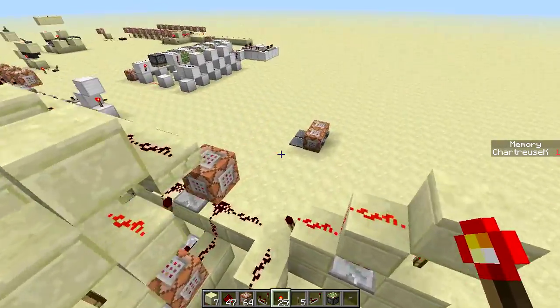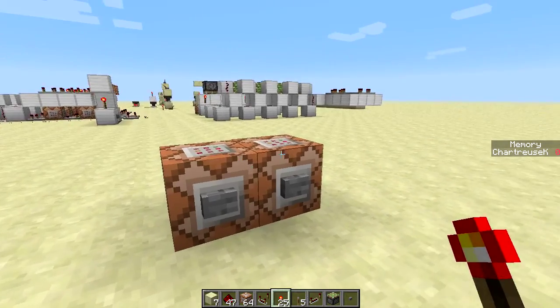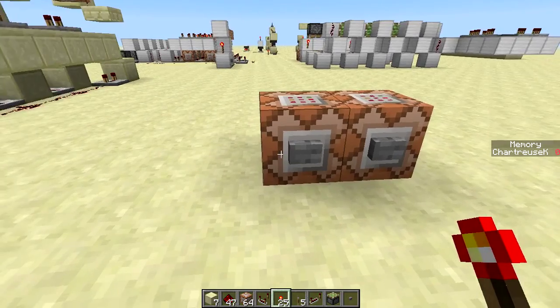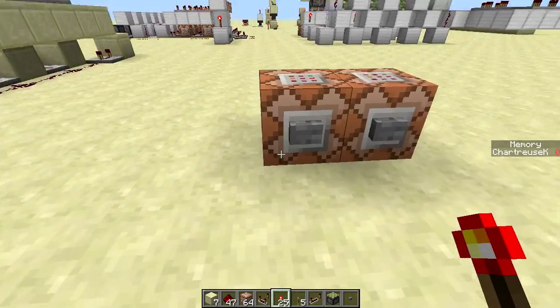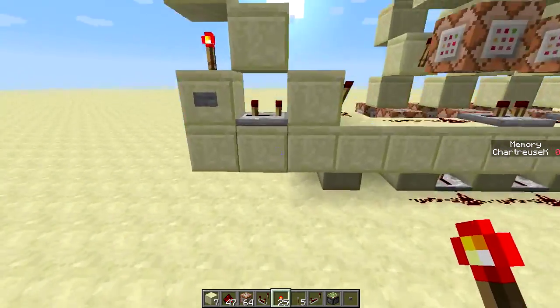Let's reset our memory here. Let's use just simple command blocks, setting the score to zero. If you power this block, it's powering that one. If you power that one, it powers this one. That's funny — I didn't realize that when I made those.